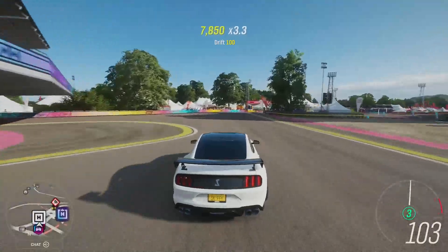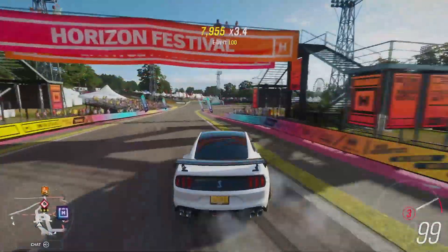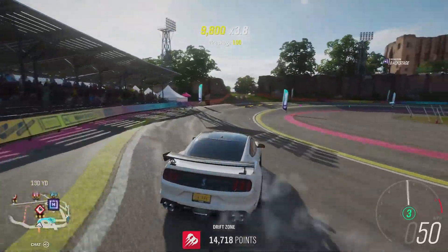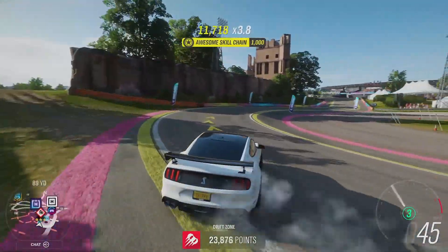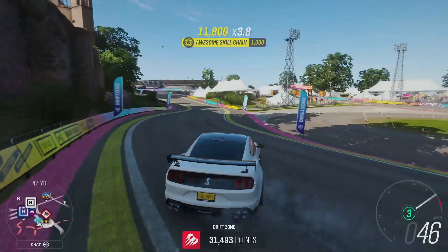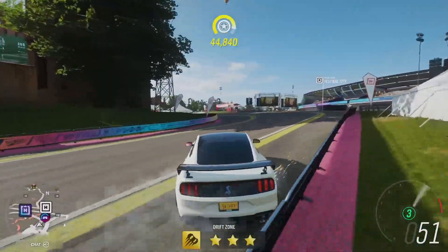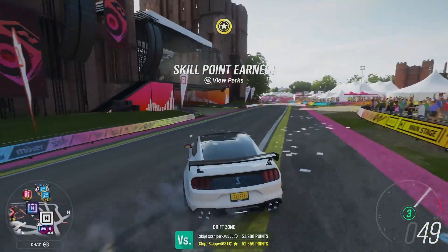Let's go hit another drift zone — this is insanely good fun. The Horizon Festival site, let's chuck it round that. I reckon 40,000 points for the Shelby. Come on — run it round the outside, eek those points. Power on in third. Look at that — 41,360! A little bit of a wall tap at the end, but there we go.